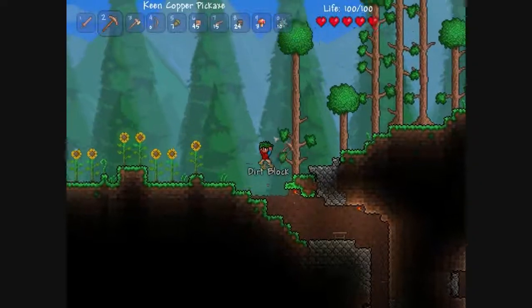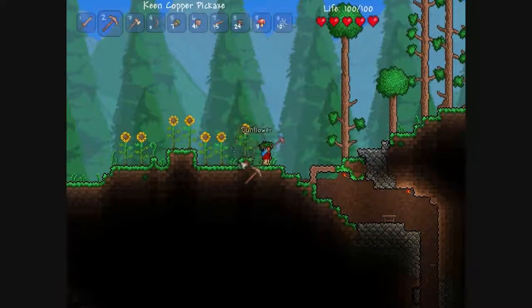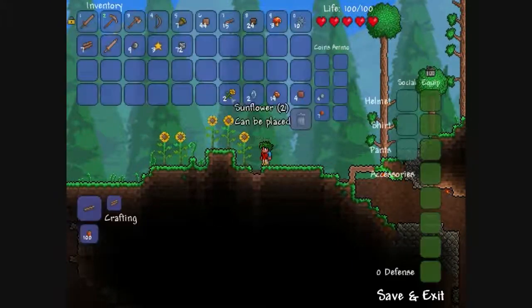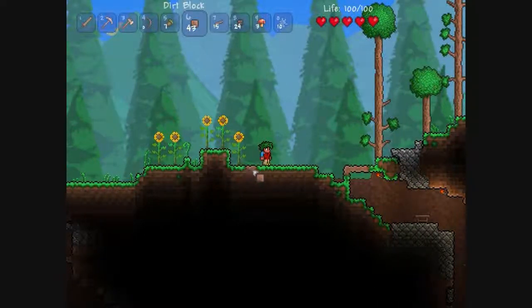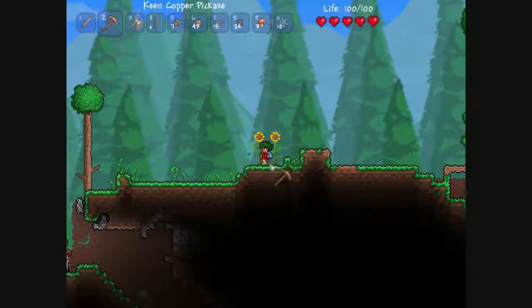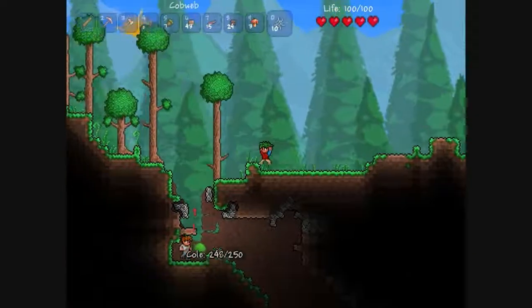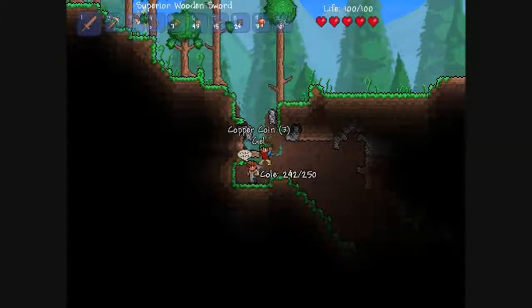Oh my god, I always do that. Let's get rid of that flower. Oh, you can collect these? Can you eat them? I just wanna destroy the sunflowers. Oh, there's a slime — a green slime. I need to kill it. Don't die on me, Cole. Alright, I got the gel.